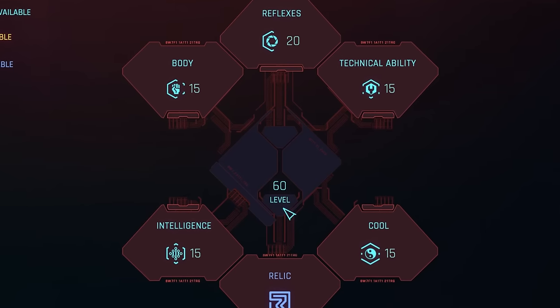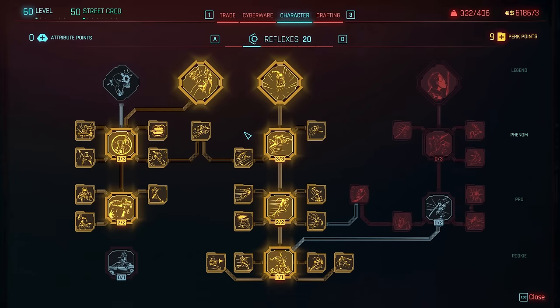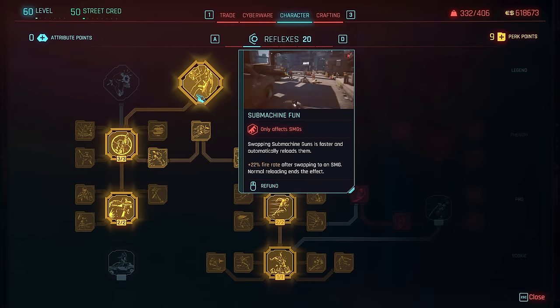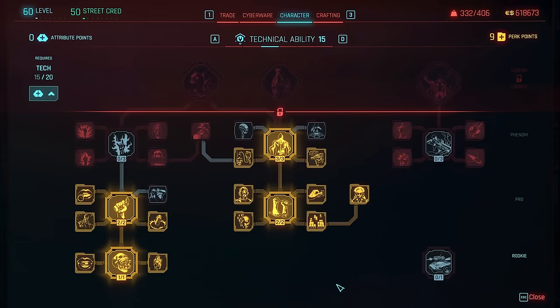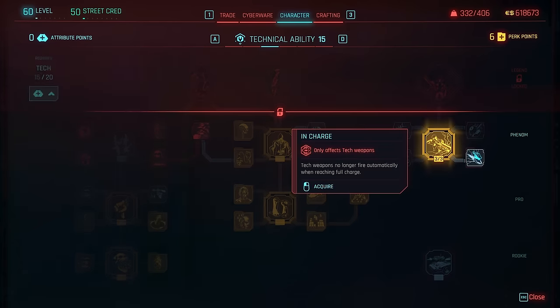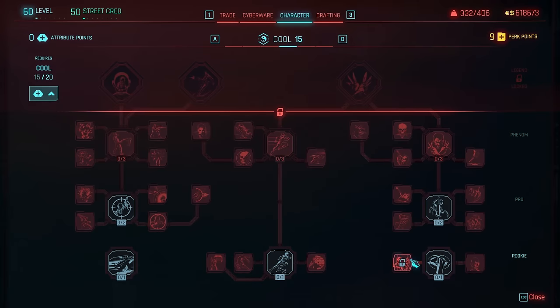The build I used for SMGs was switched up a bit depending on the gun at hand, but generally was specced into 20 Reflexes, buying up Air Dash and SMG perks including the top-tier Submachine Fun. Body had health regen perks for better close-range survival. Tech had cyberware buffs as well as healing items, and sometimes Pyromania — though I switched that out for Bolt Shots when using the Senko LX, or in Intelligence the smart gun perks for the various smart weapons.